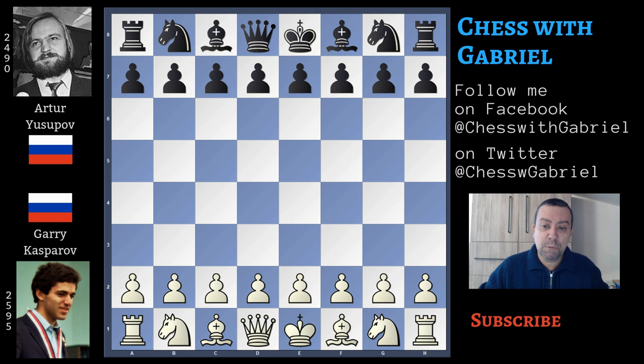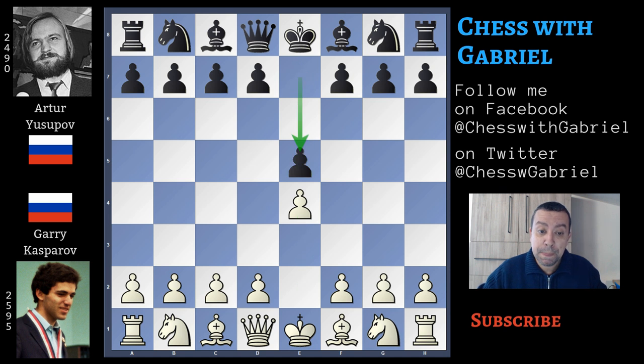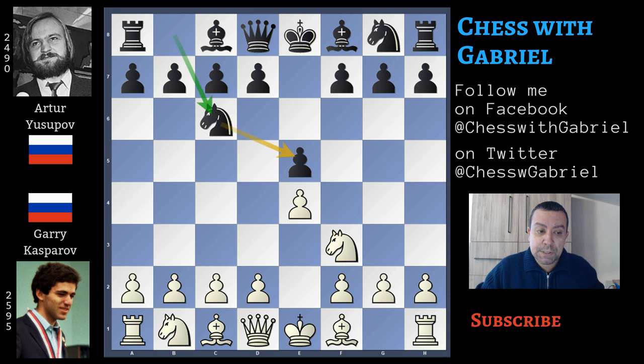Kasparov with the white pieces opens with e4 and Artur Yusupov answers with e5. Yusupov is already a strong Sicilian player, he is also very dangerous when he plays the Petrov, but in this period he wants to add another defensive weapon against e4: the open variation of the Ruy Lopez. So let's watch how the game continues. Knight to f3, knight to c6, bishop to b5, the Ruy Lopez, a6, bishop to a4.